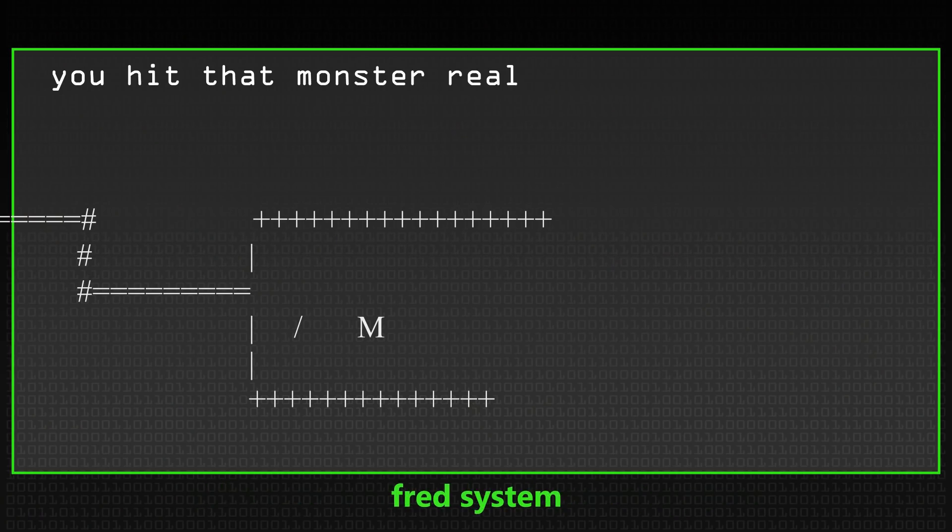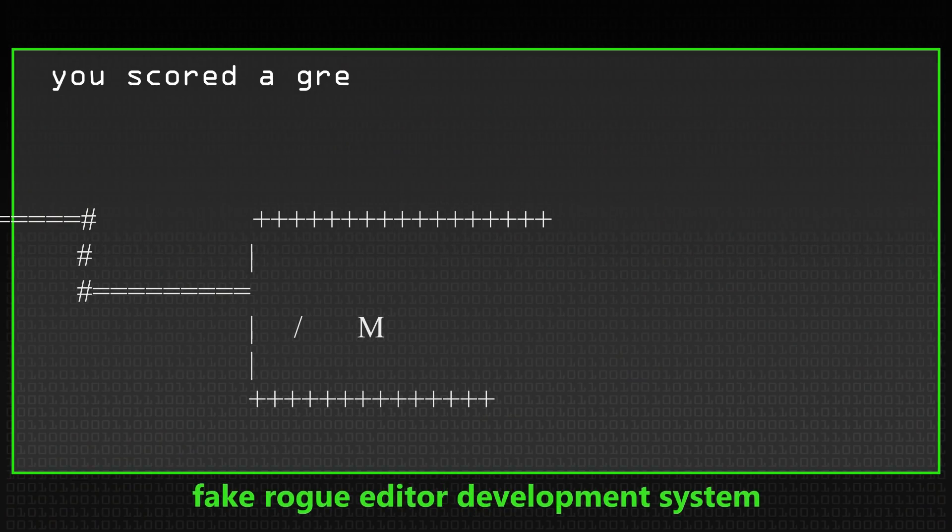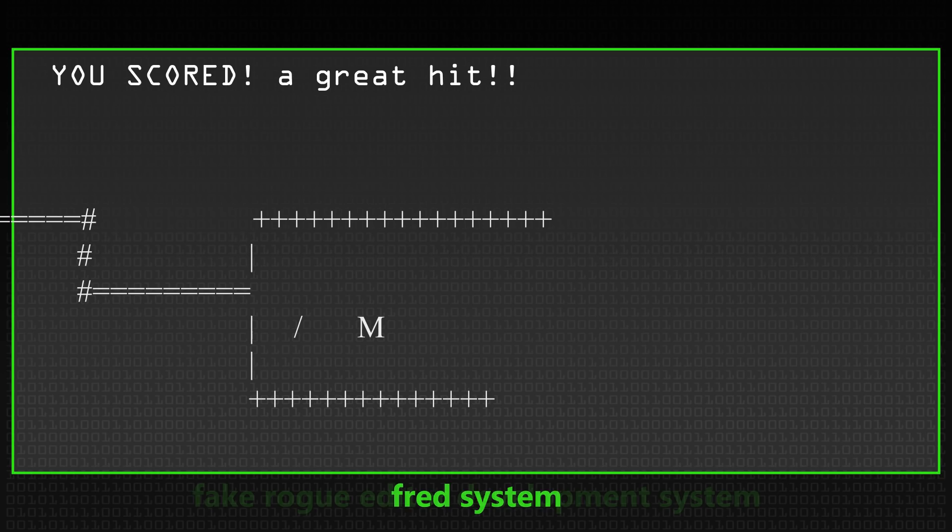There was a bit of a war between the implementers of Rogomatic and the game Rogue itself. As new versions of Rogue came out, they would subtly tweak things so that the program would no longer work. The text that came out said something like 'you hit that monster really well', and they'd change it to 'you scored a great hit'. The program was hard-coded to do certain things when it got a certain message, so if you tweaked the message, the program stopped working. In one case they went for capitalisation, changing the words and even the monsters, so Rogomatic got more and more sophisticated to play against several versions.